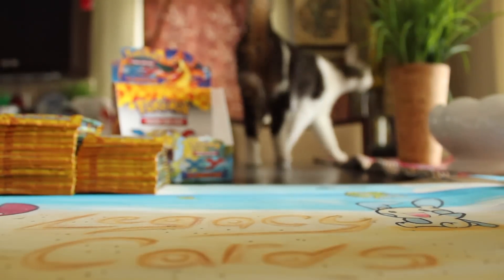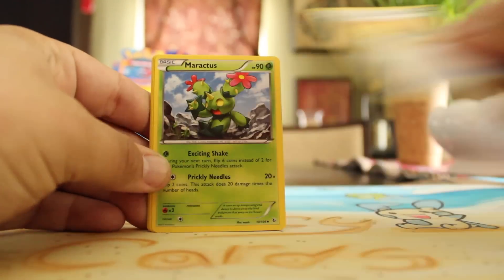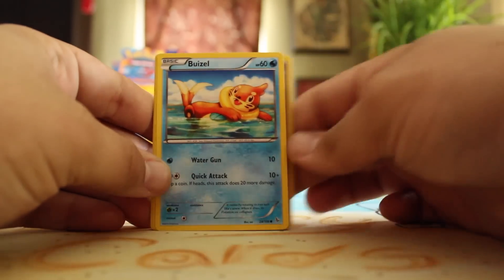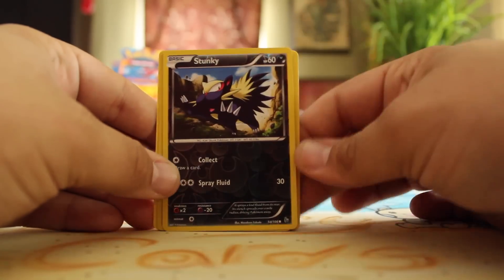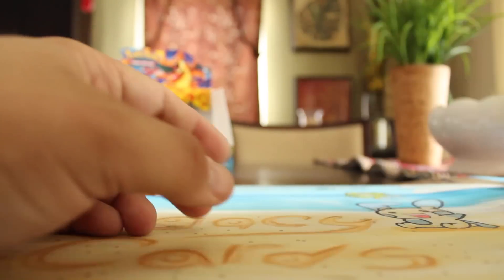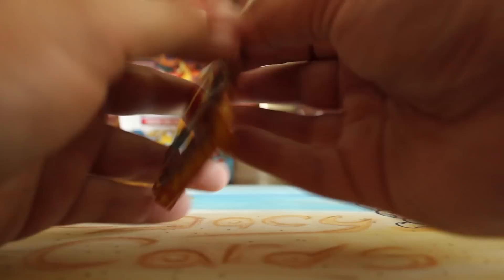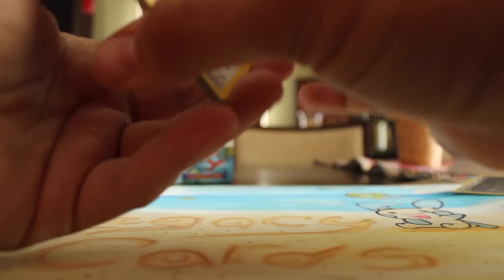Next pack. We have Dusclops, Sacred Ash, Maractus, Skrelp, Buizel, Fletchling, Ponyta, Espurr, Stunky, and Floatzel Holo. I'm just going through these fast, guys. If you want to get a nice detailed look at these cards, I will be opening up my boxes as well, which will be up on Wednesday, so be sure to come back and check those out.